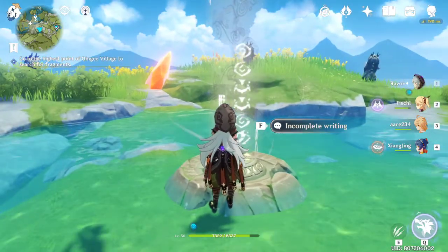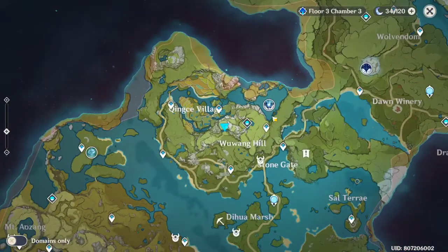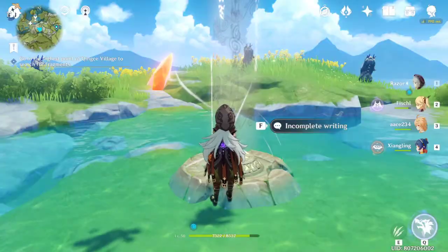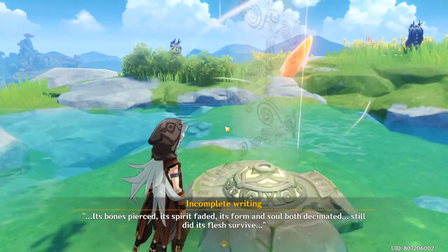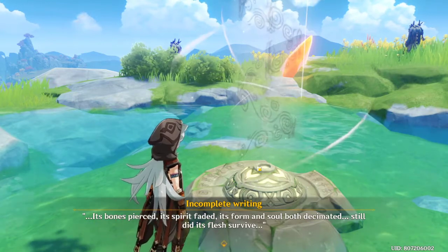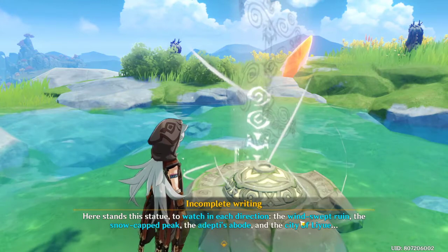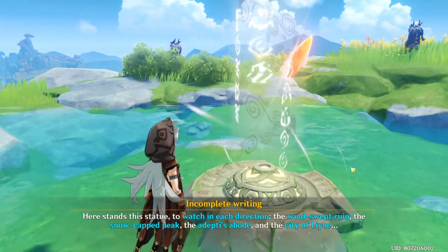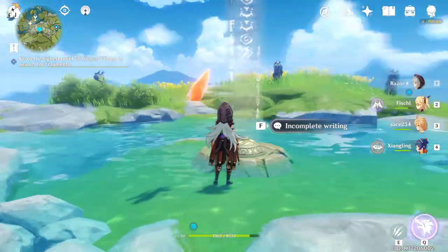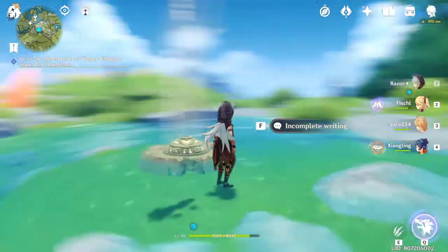Hey guys, welcome to another guide on Genshin Impact. This time we're doing the Wu Wang Hill quest. Unlike another chess quest just like this that had more specific clues, this one says: watch in each direction the windswept ruins, snow cap peak, a deputy's boat, and the city of Liu. To solve this one, you're gonna have to know which stone is facing those things.